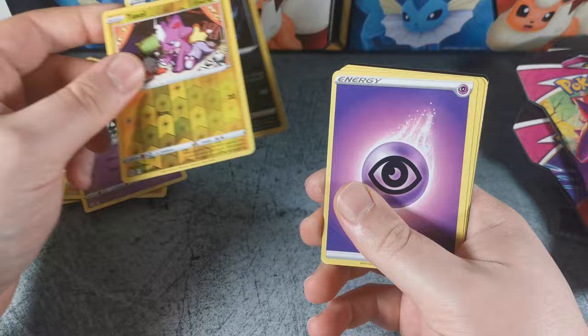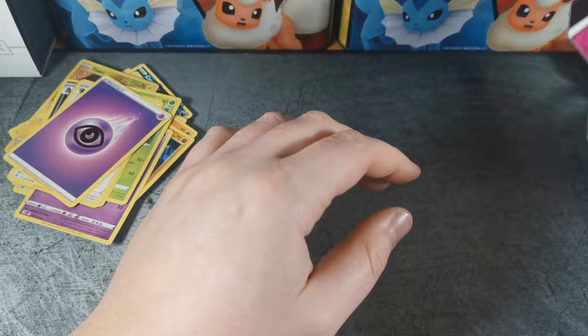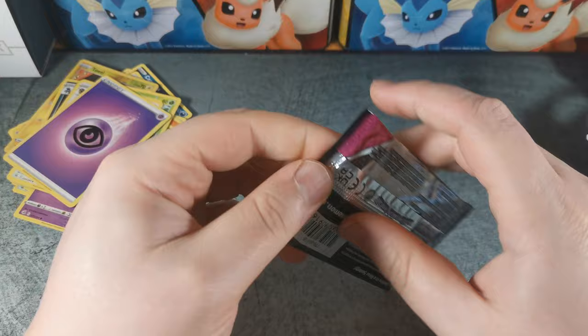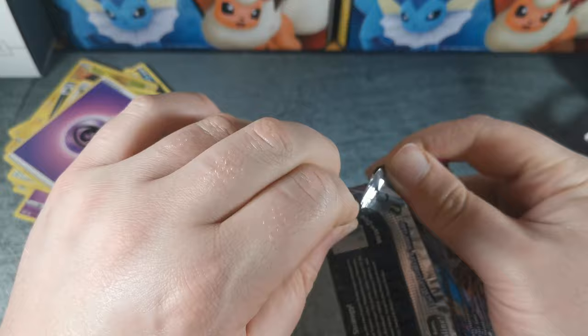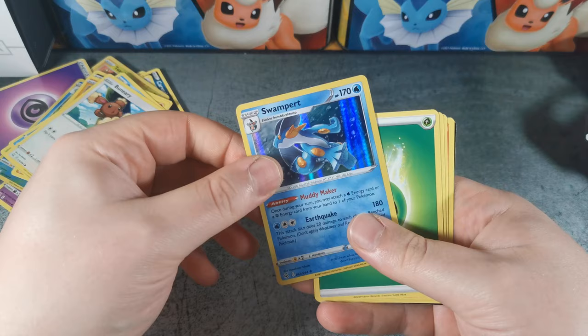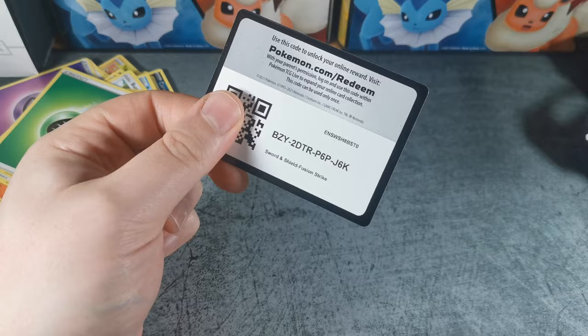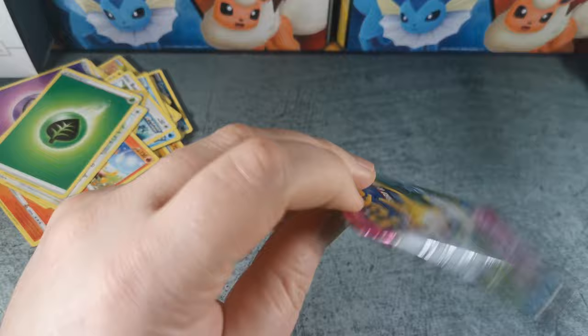The hit card there, so it looks like so far it's not carrying over to the Fusion Strike sleeve boosters. I had a bunch of Chilling Reign sleeve boosters and I swear every single one was a hit — I pulled a bunch of alt arts out of that. But let's see — looks like we got a holo on this one, holographic Swampert. I pulled that out of my ETB opening on the weekend a couple days ago. Link to that video is in the description if you want to check that one out.